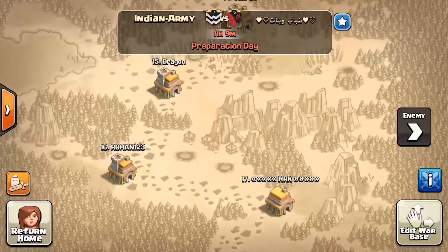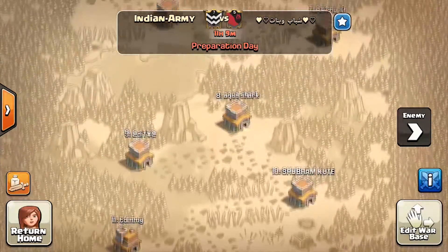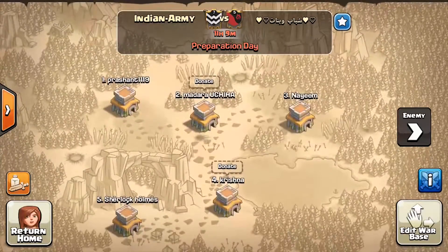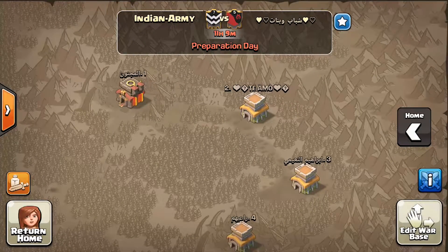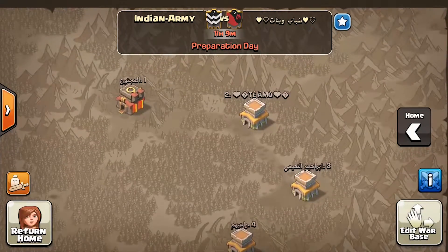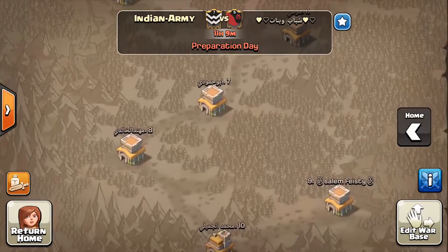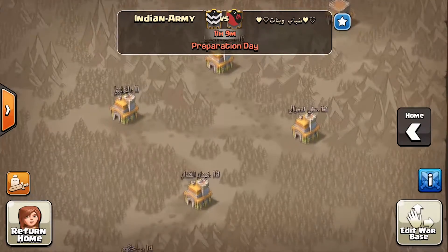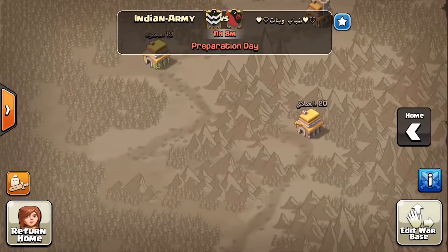As you can see, this is our final war. If we win this war we will get 100 war wins. They have one Town Hall 10 and we have zero. I think this is a hard match, so let us hope we will win. Until then, bye — like, comment, and subscribe.